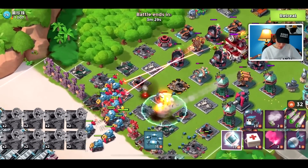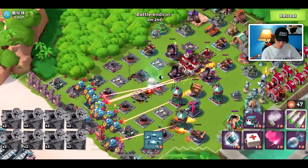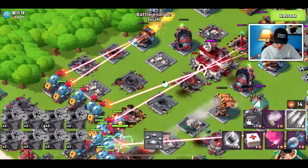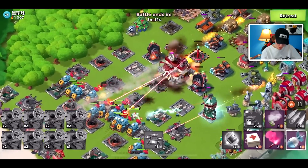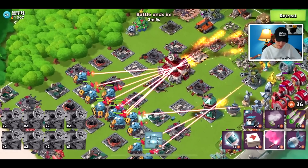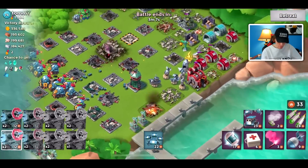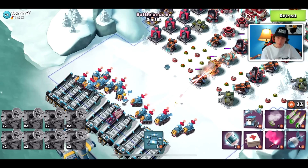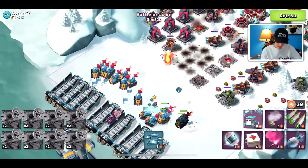Even when I'm unboosted, I still just absolutely obliterate bases. I've tried with Ice Statues and Prototypes to fend them off, and unless you've got all 10 to 12 of your Ice Statues, there is no way you're going to be able to defend against this. It was even breaking records on the Mega Crab whenever they overlapped. Even Dr. T could not fend them off. But already down goes base two. This troop is just so fun.